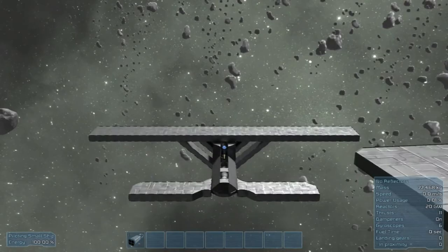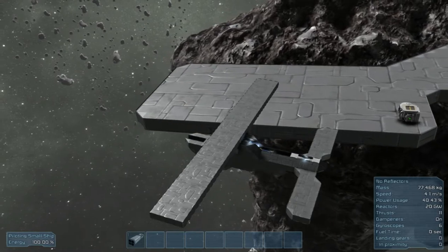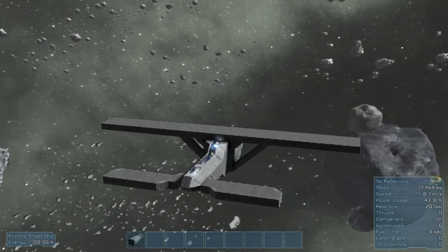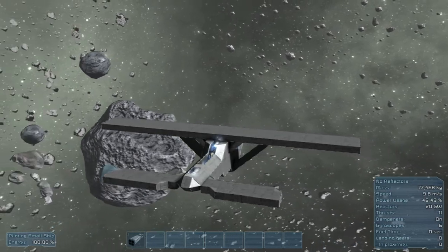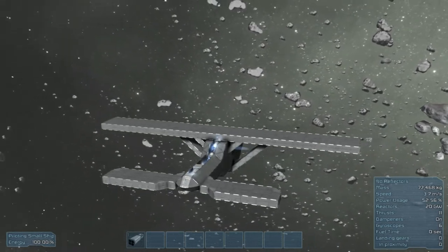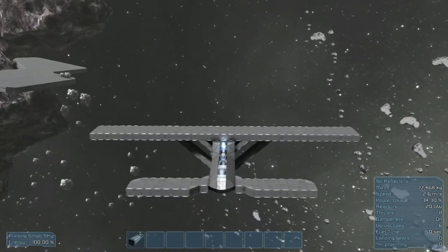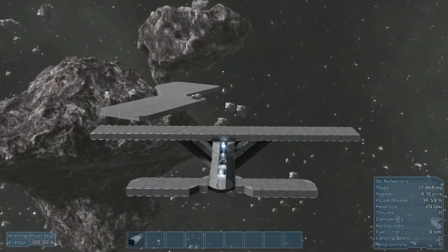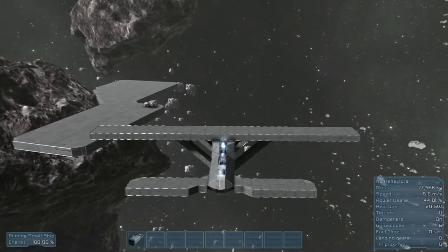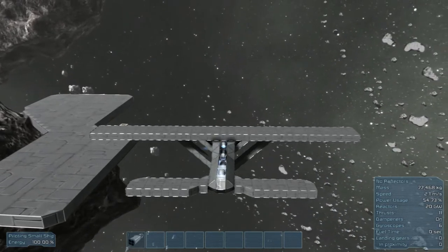Why does it keep putting me in first person? I don't wanna be in first person. Alright, so it's still kind of slow. You're not probably gonna be having any dogfights in it. Turning's not bad. It's still kind of like you can't just turn and let it spin, which is kind of annoying. It works, and that's probably all the thrusters I can get in it, so I guess we'll just have to leave it as is, cause we're building it small.